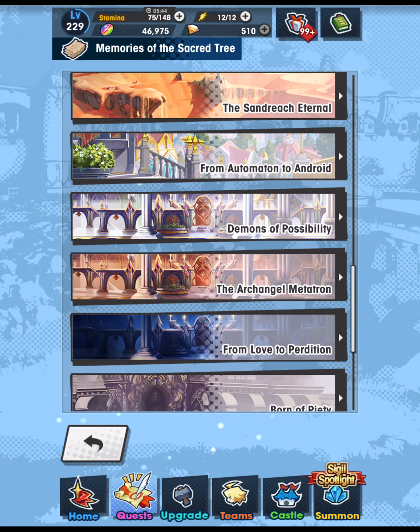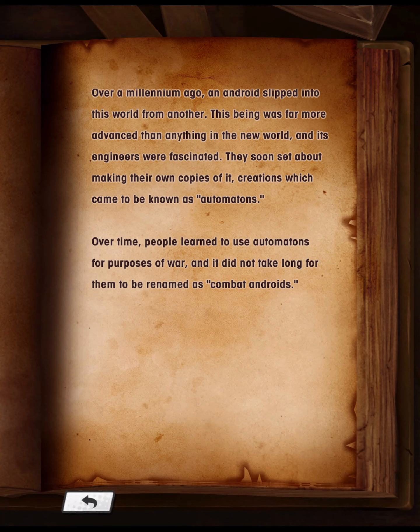Matamaton to Android: Over a millennium ago, an android slipped into this world from another. This being was far more advanced than anything in the new world, and its engineers were fascinated. They soon set about making their own copies of it — creations which came to be known as automatons. Over time, people learned to use automatons for the purpose of war, and it did not take long for them to be renamed as combat androids.